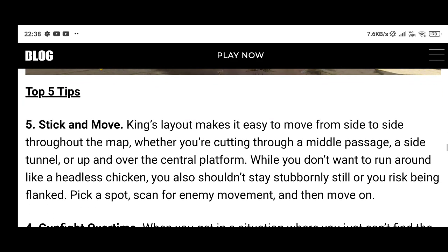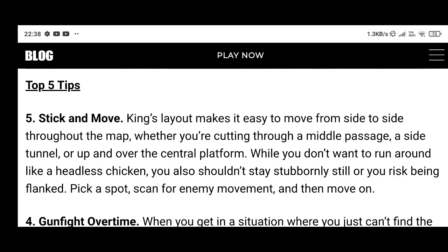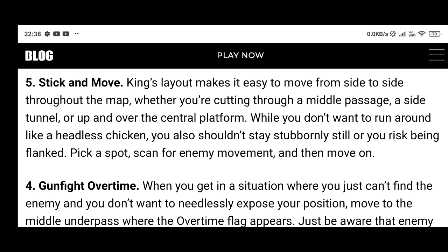Top 5 tips for the King map. Tip 5: Stick and move. King's layout makes it easy to move from side to side throughout the map, whether you are cutting through a middle passage, a side tunnel, or up and over the central platform. While you don't want to run around aimlessly, you also should not stay stubbornly still or you risk being flanked. Pick a spot, scan for enemy movement, and then move on.